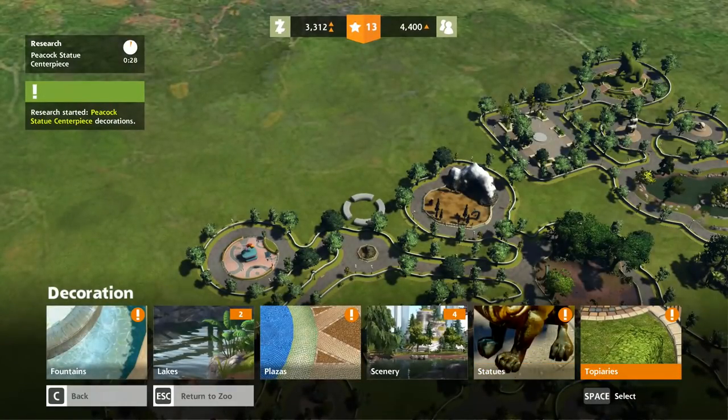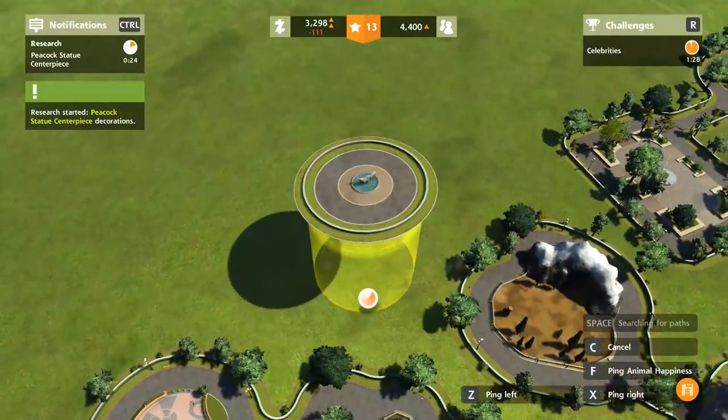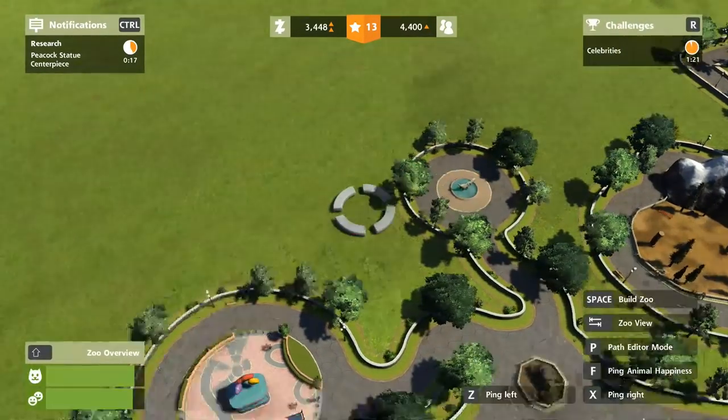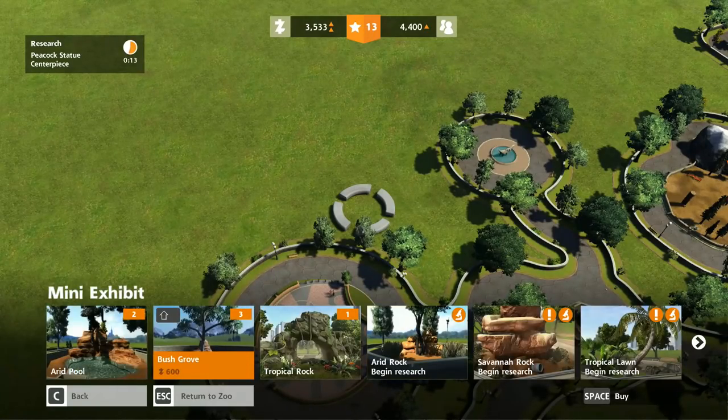I've actually got some decent cash going in — I don't know where it came from. The anteater fountain has happened — is it going to push me over the edge? God I hope so. That hasn't actually made a difference — we're going to bring in another mini exhibit as well, just in case.